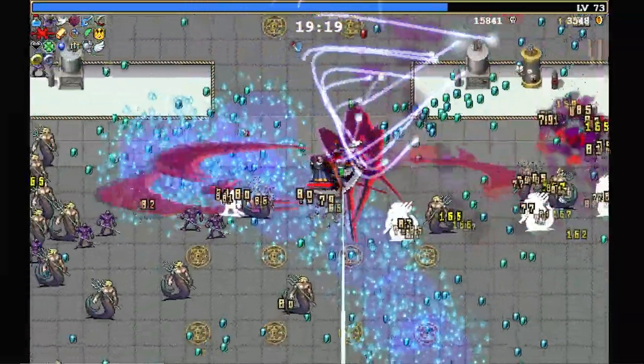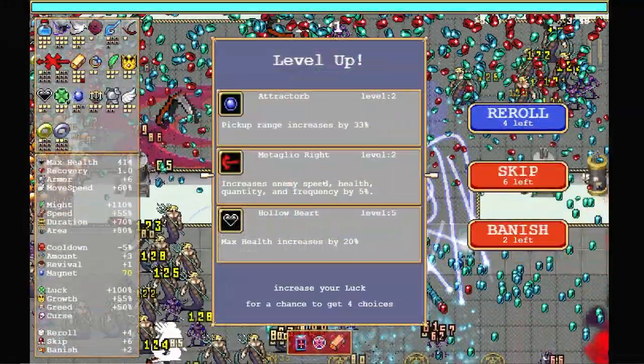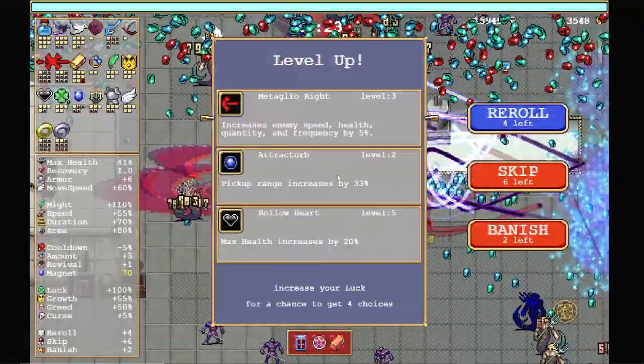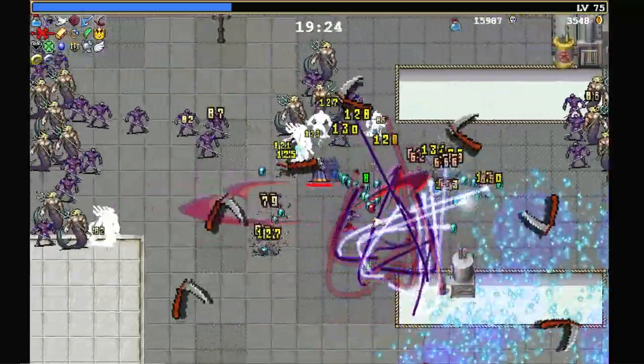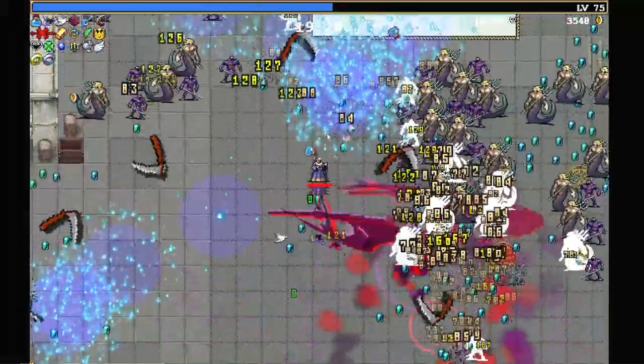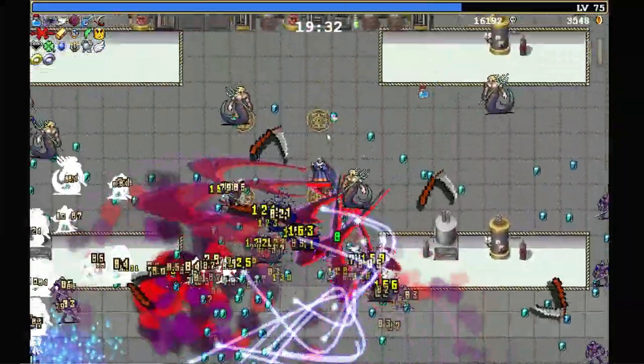Oh, here we go — this is going to collect all of the gems for us. I'll take on some curse. We're ripping these guys up. More curse, please. More curse, more enemies — our offense is so good right now that we are just ripping through them.